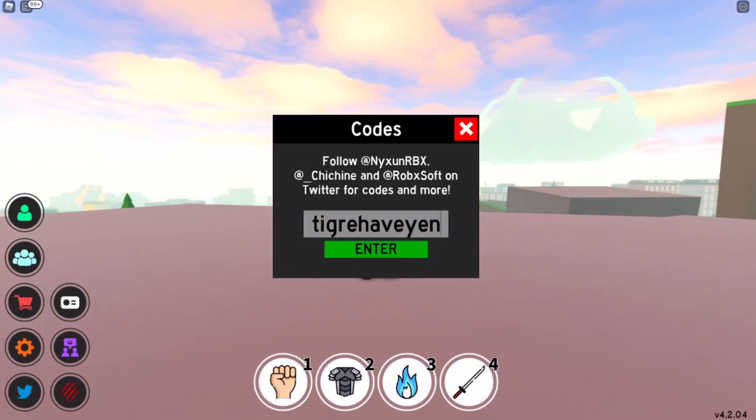We have 'tgray have yen' — that gives you 500 yen and is the last yen code. Then '650k likes' — 5000 shards. '10k followers' — another 5000 shards. And 'rename' — that's gonna give you 10,000 shards. Rename is one of the newest codes right now.